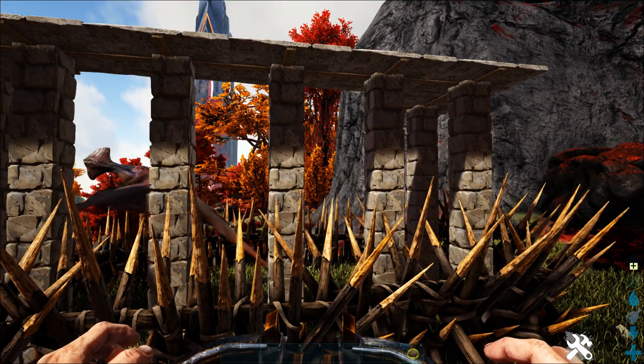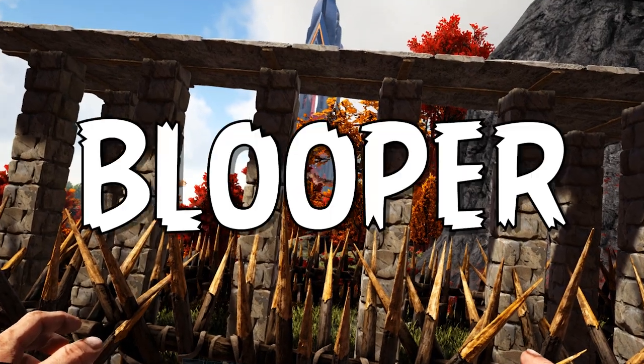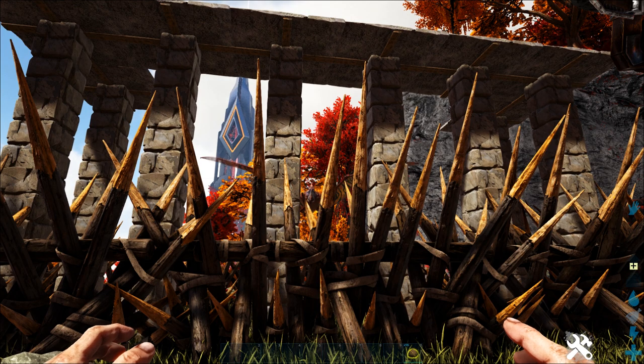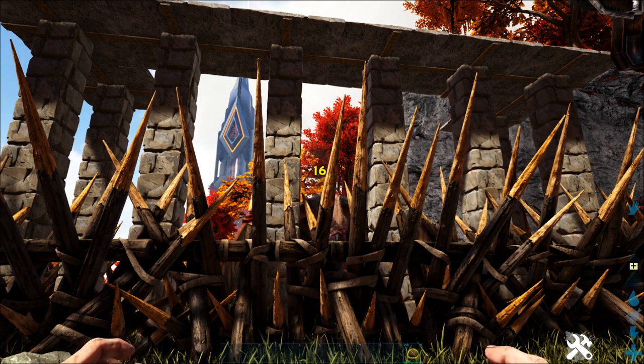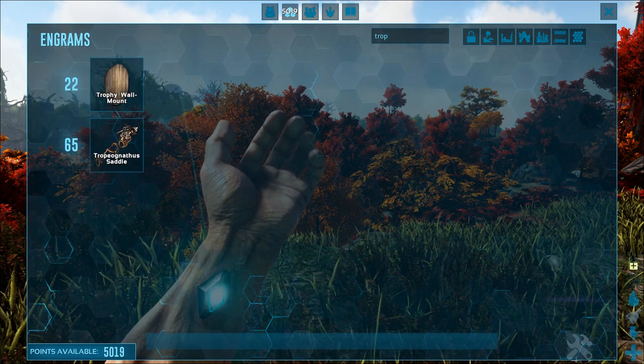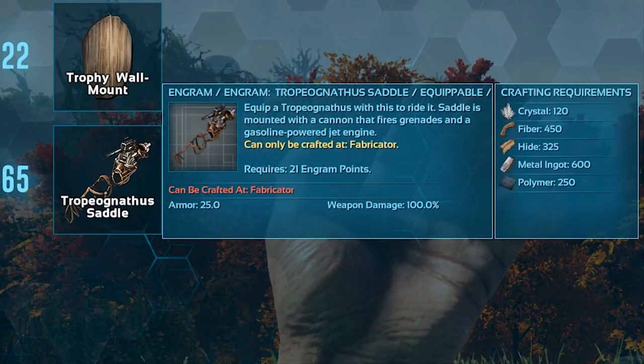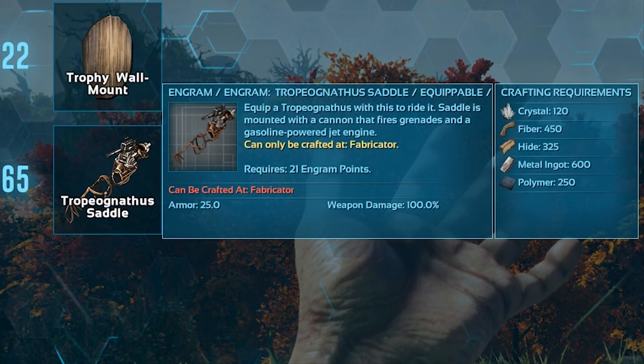The Tropiognathus will constantly try to fly away before flying back towards you to attempt to attack again. Because of this, it's helpful to have it fully closed off with dino gates as opposed to a pillar trap, but either works fine. You technically don't need a saddle to ride a Tropiognathus, but it's where it gets most of its functionality from. The saddle engram can be unlocked at level 65 and requires the following resources in order to craft.